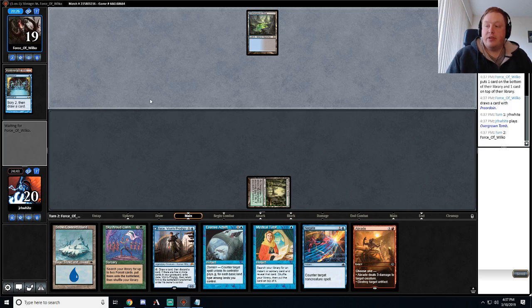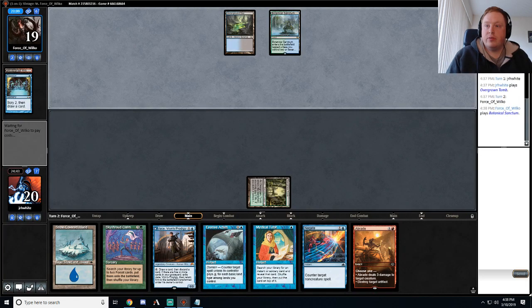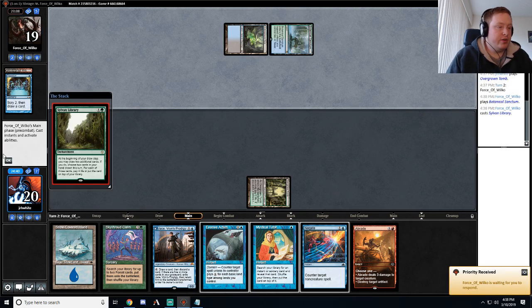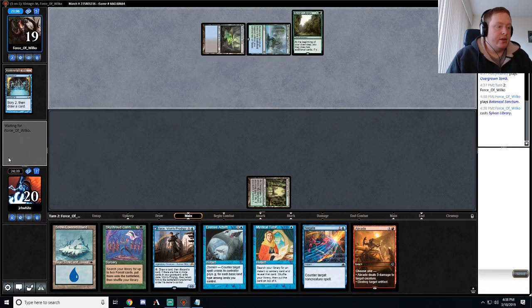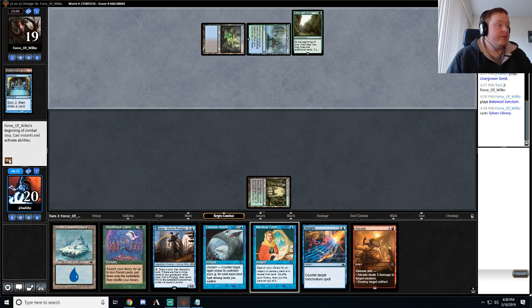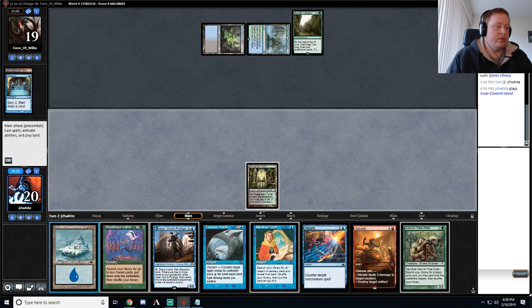Nice Spawn of Hastur. Australian Highlander seems sweet. I'll check status — thanks for the heads up. I will invite you. Alright, not High Tide. Unfortunately can't counter the Sylvan Library, but...